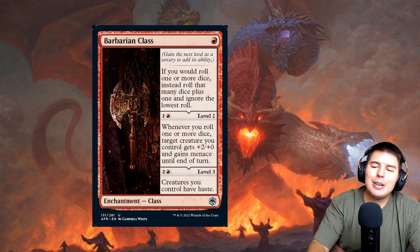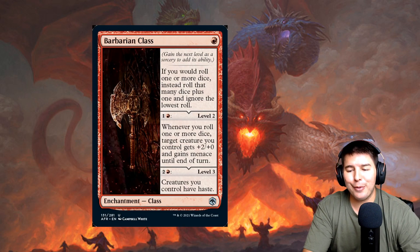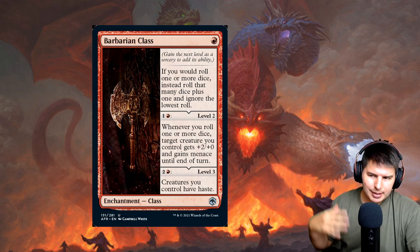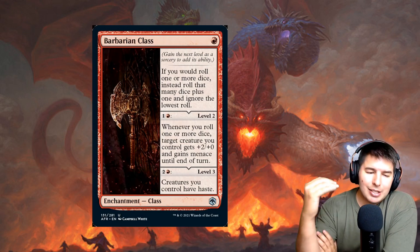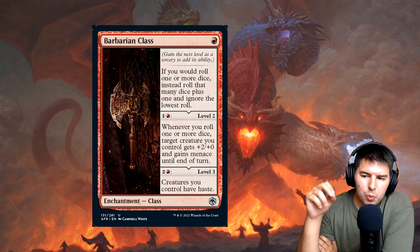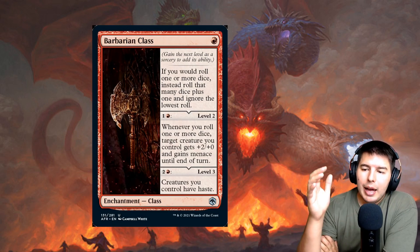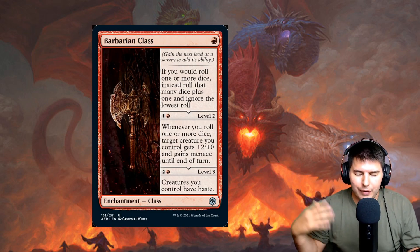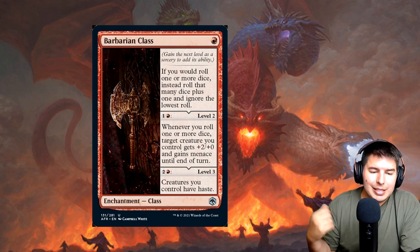Now diving into the class cards — a new type of enchantment I hope we see more of in the future. First: Barbarian Class, one mana. If you would roll one or more dice, instead roll that many dice plus one and ignore the lowest roll. We've seen that effect before in blue, but one mana in red makes this very powerful. You can pay two mana to level up, and leveling can only be done at sorcery speed.